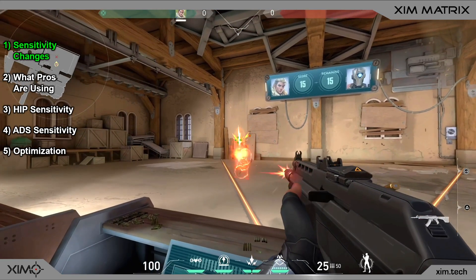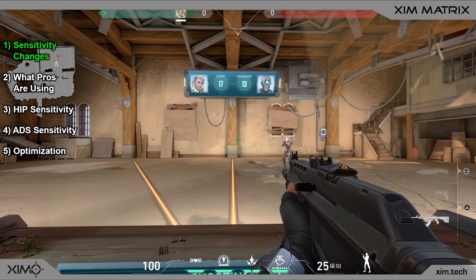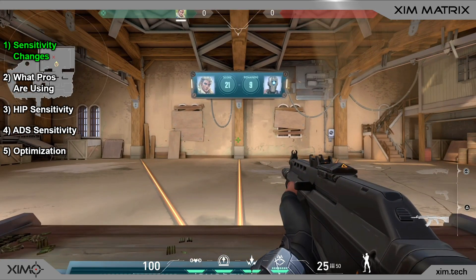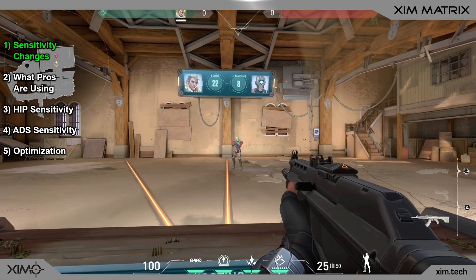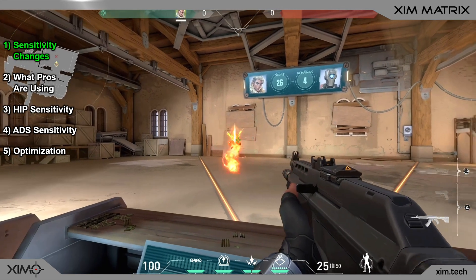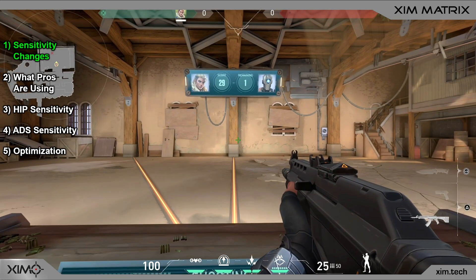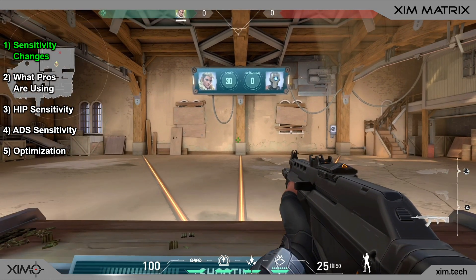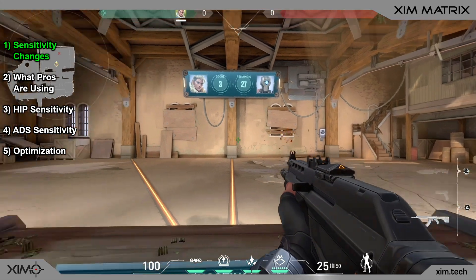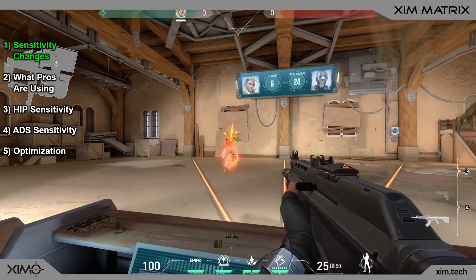Matrix recently switched to a centimeter per 360 degrees sensitivity. That means your in-game turn speed is now tied to a real-world distance. So a matrix sensitivity of 30 means you must move your mouse 30 centimeters on the mousepad to make a 360 degree turn. If you double your sensitivity to 60, you need to move your mouse 60 centimeters — twice as far for the same in-game turn. As a result, a higher value means your turn speed becomes slower, and a lower value will increase it.